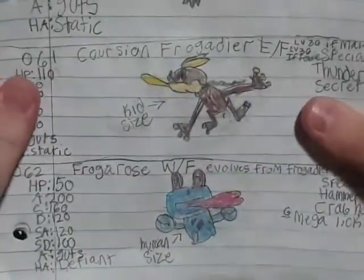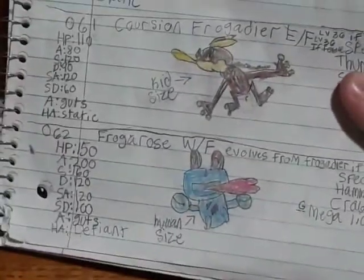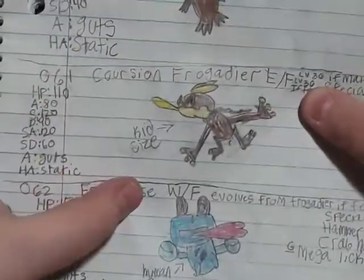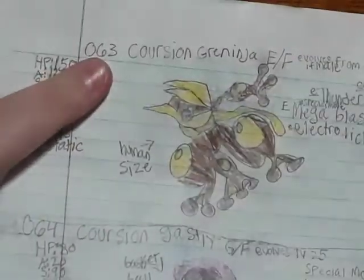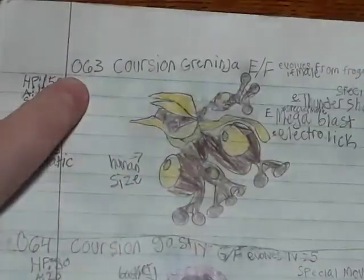What do you like more? I like the male counterpart more. This one is electric-fighting and this one is water-fighting. The female got a lot better design. Next up, Corchian Ninja — this is my best drawing overall. This is my absolute best drawing — no matter what you say, this is my best drawing.